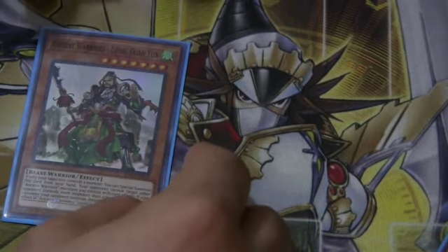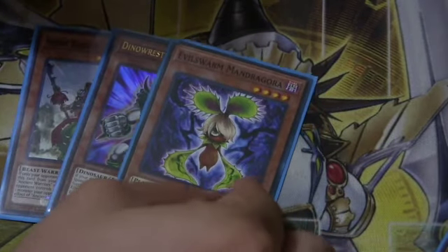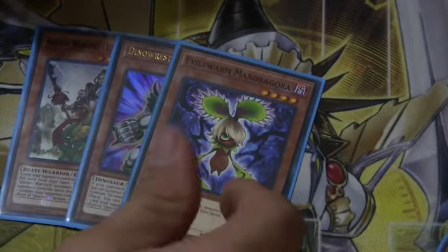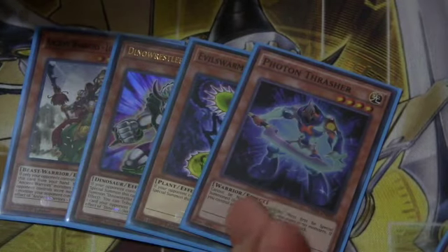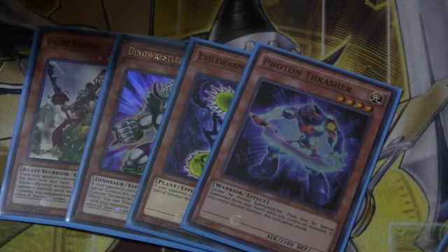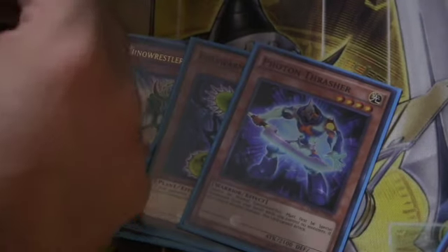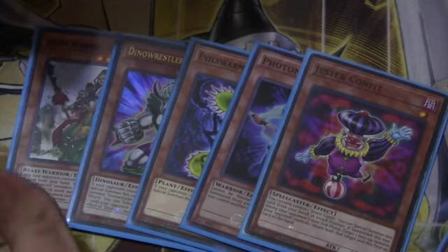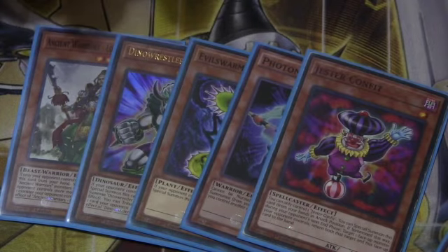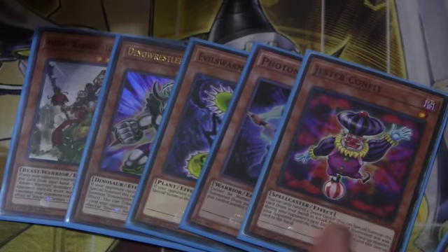We run 1 Ancient Warriors Loyal Guan Yu, 1 Pankertops, 1 Mandagora — Mandagora is a plant, and a level 4, which comes in handy. 1 Photon Thrasher — the wonderful thing about Photon Thrasher is not only its level, but its additional Reinforcement of the Army search, which if you've already used Beat is nice to have as a backup. Jester Confit is one of your best Inherent Summons because it doesn't require anything — it's just a free Summon and a Spellcaster. These are just my small ones I've decided to run. There are plenty of other Extenders you can use, like a Cyber Dragon or whatever you have available — just go for as many additional Extenders as possible to continue past interruptions.